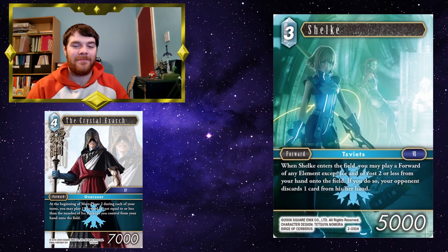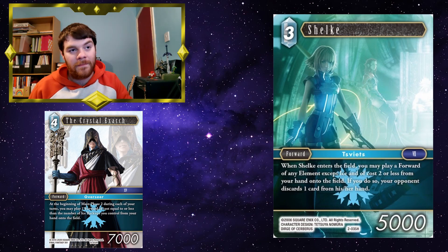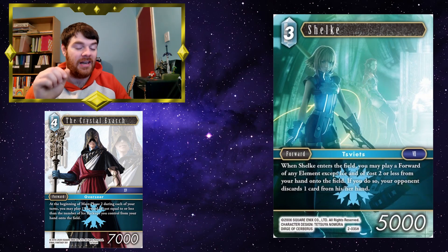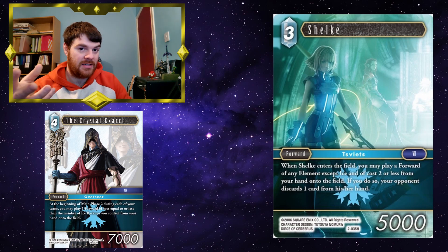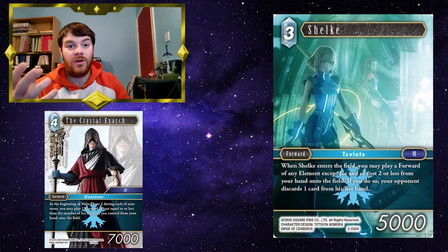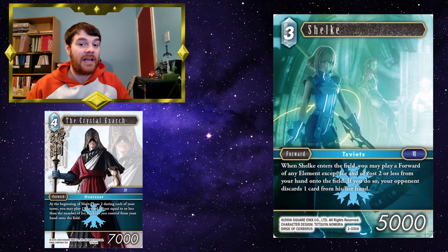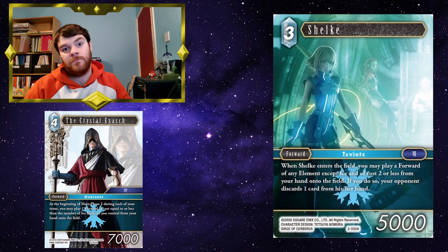Shulk — a card Crystal Exarch might be able to play. It's not hard to get to three backups if your game is going well. If you've got Crystal Exarch on the field, you play something in main phase 1, then in your second main phase you can play Shulk out of your hand and then play something else. Shulk stipulates that the forward it plays has to be of a different element than ice, so be careful not to muddy the waters too much — she does need to play something that isn't ice. It could be a light forward, so you could have just a few light forwards that work with Shulk, like Onion Knight. You've got Crystal Exarch, Shulk, and whatever Shulk plays — you've paid the 4 for Crystal Exarch and your opponent has to discard from Shulk's ability, which is fantastic.